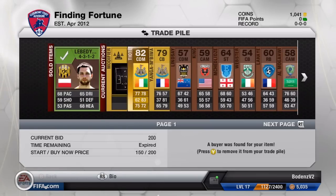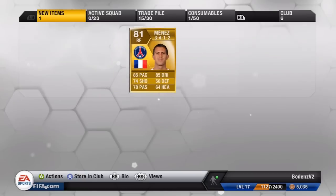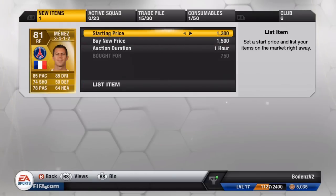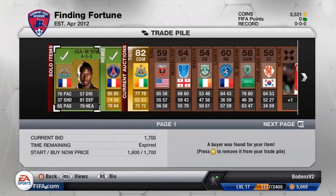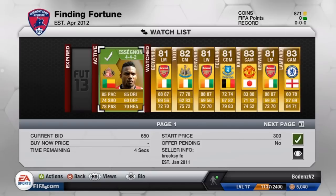Another bronze player sold for over 200 coins — all these bronze players, you're just going to have to guess the names. We're going to spend 750 coins on a Menez. I don't think we've ever picked up a Menez on any trading series. We got him in a right forward converted position and he sells really fast — we put him up for 1,500 coins. Another bronze player sold, Yanga-Biwa sold for 1.7k, and Menez sold for 1.5k. So we're up to 3.5k with the Teote still selling.